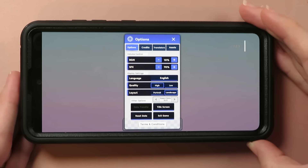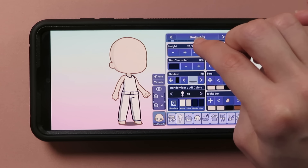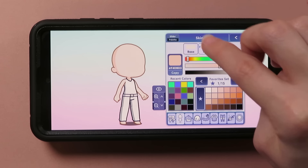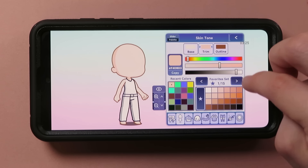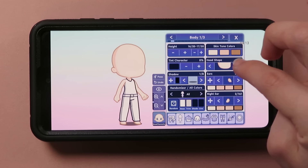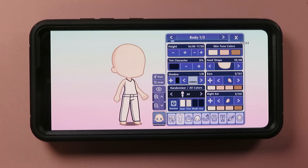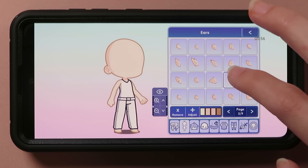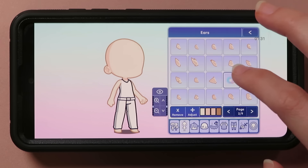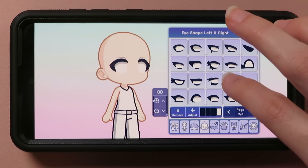I select a blank character to make my own and before we get too far into the process I wanted to see if I could change the screen to be horizontal — thankfully I can, which works much better for YouTube videos. First let's start with the body — I can change the width and height to my liking. I'm decently tall so I'll try to make my character a little on the tall side. Next I want to adjust the skin tone and there are color sliders now, so you can make whatever color you want. I made my skin tone a little more yellow since my skin is more of an olive tone. There are a lot of different head shape options and I went through all of them, deciding on number 22 because I thought it was pretty cute.